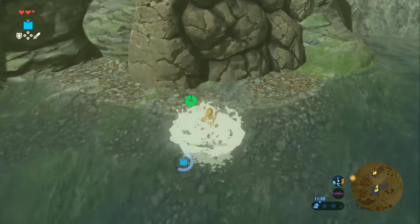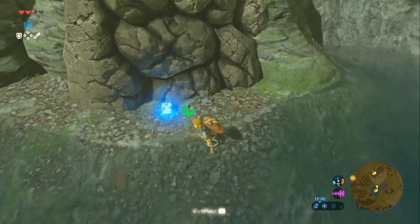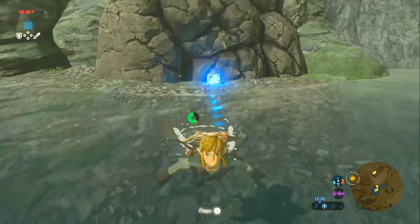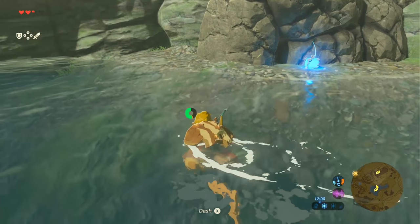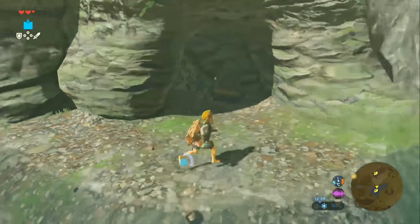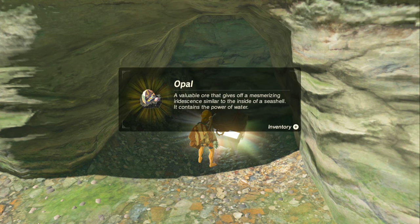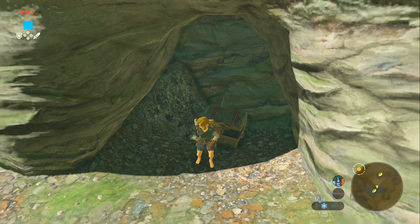We're starting off right when you get the paraglider, so the plateau is technically done story-wise. First things first, there is a bombable rock right by the Temple of Time. Blow it up and inside you'll get some opal. Very basic, but okay.